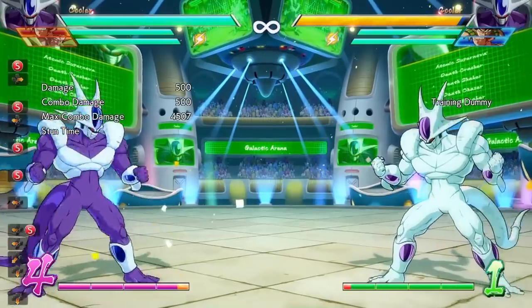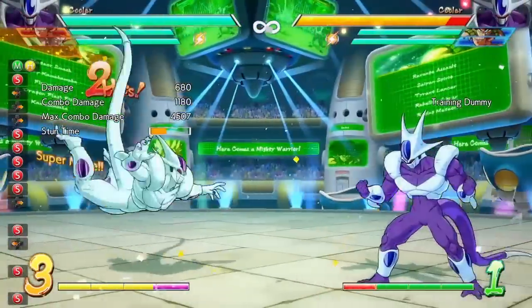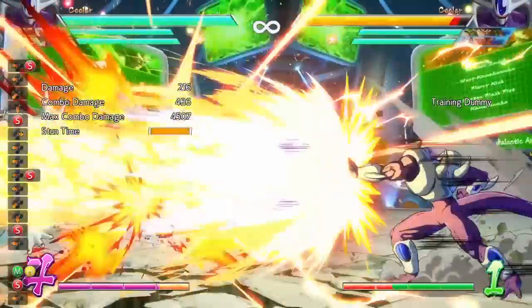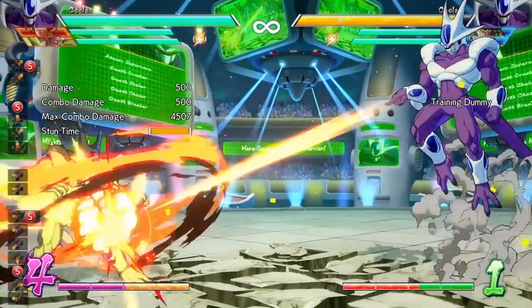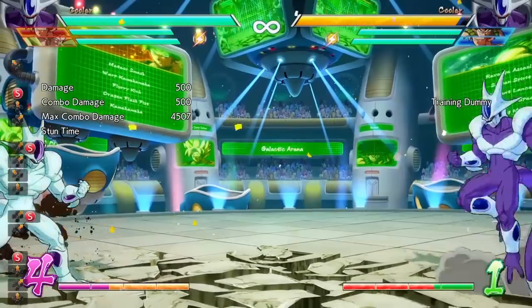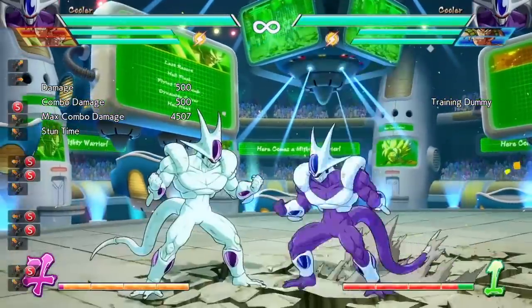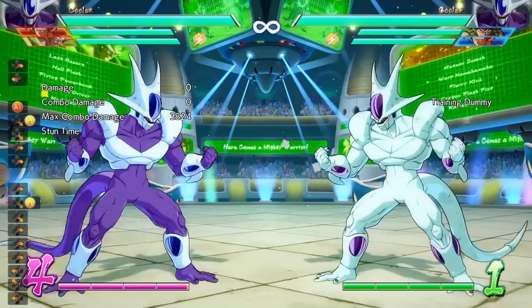Now let's talk about his ki blast special. The regular grounded ki blast is okay — it's a single-hit move, you can't rapid-fire it like that, and it has a weird angle. The jumping ki blast is pretty good though; it hits at a nice angle from nearly full screen. If you get closer it might go past them, but if you're in the right area it has a nice angle.